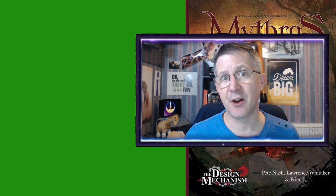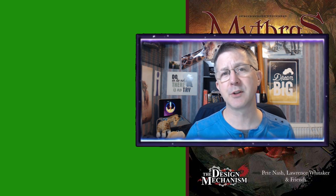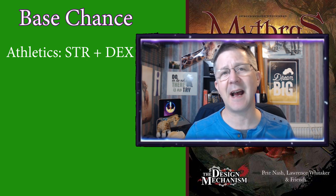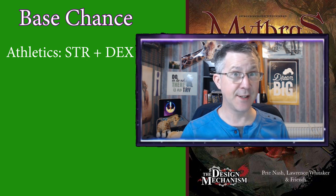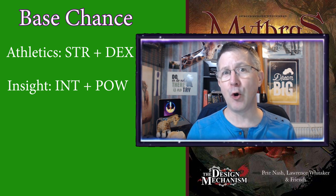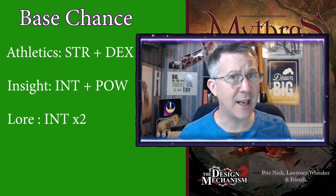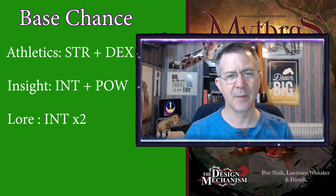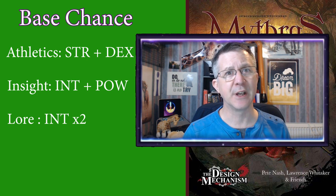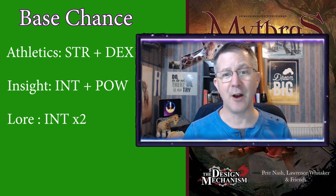The base chance of success of any skill is determined by adding together two characteristics or multiplying one characteristic by two. For example, athletics is calculated by adding your strength and your dexterity together. Insight is calculated by adding your intelligence and power together. Law — which would be further specialised, for example law in monsters — is calculated by taking your intelligence characteristic and multiplying it by two. This gives your base chance of success, which can be increased through character generation or improvement rolls throughout the campaign.